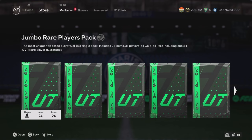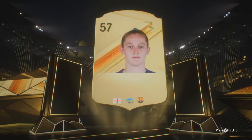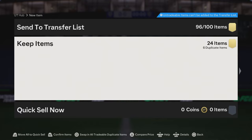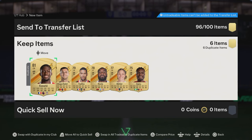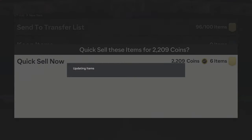The jumbo rare players pack — the most unique top rated players all in a single pack — includes 24 items, all players, all gold, all rare, including one 84 overall rare player guaranteed. Come on, bless me EA! Wait, what is that? We don't mind it — 85 rated. What's behind it though? Team of the Week! An 84 DRB in there, some 83s, six duplicate items. We didn't get any liberal SBC cards, but we'll take the 2,000 coins for tradables.